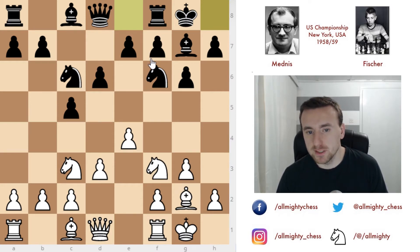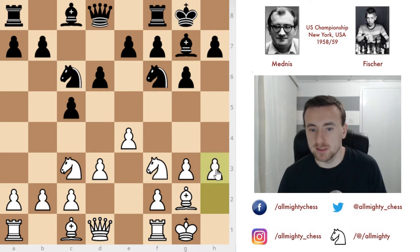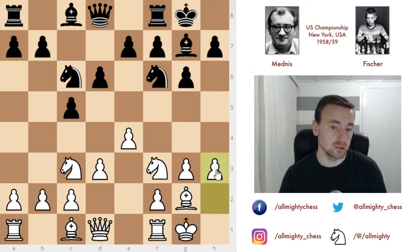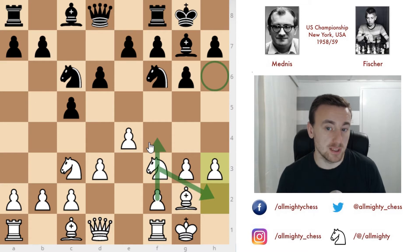What white plans to do here — Mednis played h3 and wants to either continue the attack on the kingside, try to push d4, prepare it with bishop to e3, maybe queen to d2, or go for h6 square or knight to h2 and f4. Those are the kinds of moves people usually play in the Closed Sicilian.